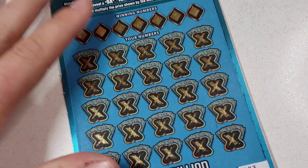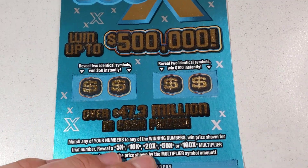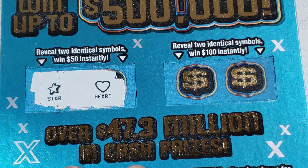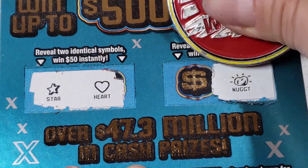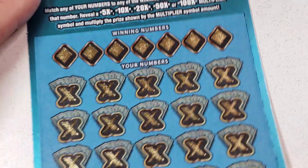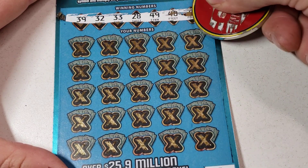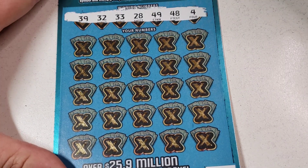Alright, let's see how ticket 23 treats us — scratching the lucky number. Alright, 50 — star and a heart, 100. Let's see what numbers we're looking for here: 39, lucky 32, duty 3, 28, 49, 48, and a 4.